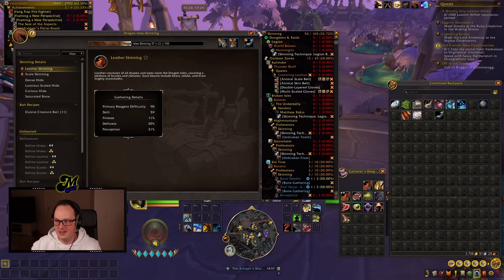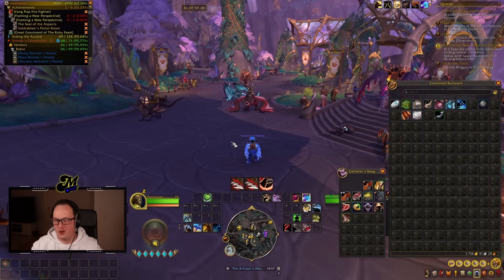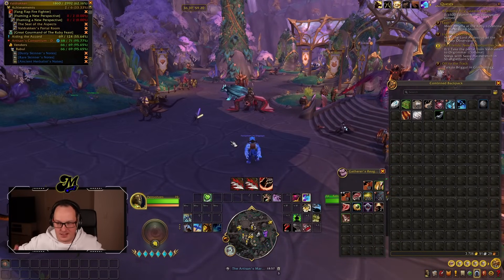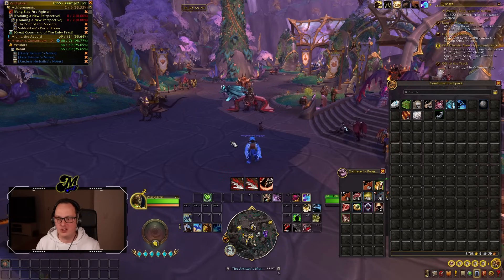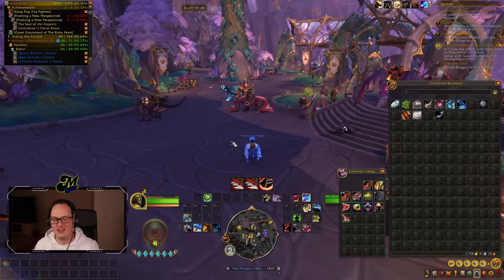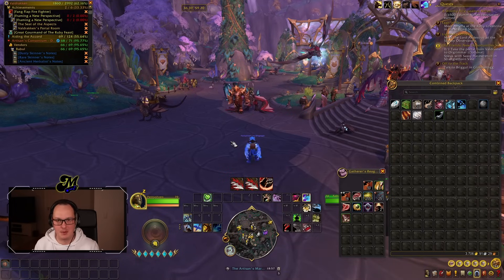That, boys and girls, is the way I've chosen to use this character boost. This gives me one additional Skinner — I already had my main Skinner set up — so hopefully going into patch 10.2, a few times a day I can summon and skin this rare creature, hopefully get some of these Dreaming Antler Fragments, throw them up on the Auction House, and make a bit of gold.